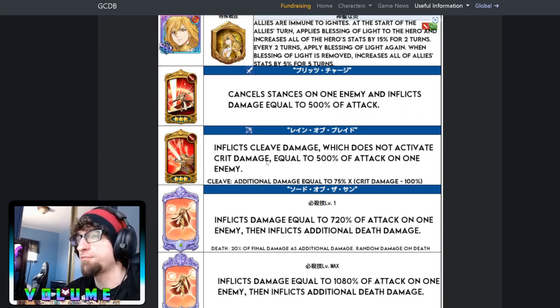His second card inflicts cleave damage — which does not activate crit — equal to 500% of attack on one enemy, plus additional cleave damage equal to 75% of crit damage minus 100%. Cleave is a good card. If you're building into damage, I'd go attack-crit because even though you can't utilize the crit directly, it still applies to his cleave, making it more consistent than a spike card. The damage is pretty solid overall, so this card is actually pretty good.